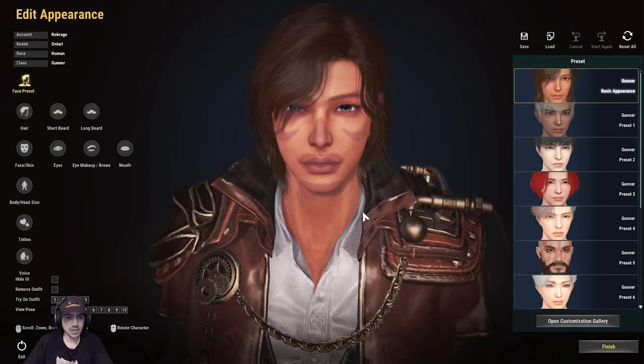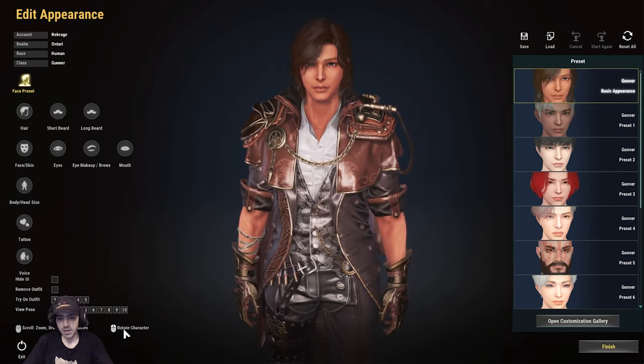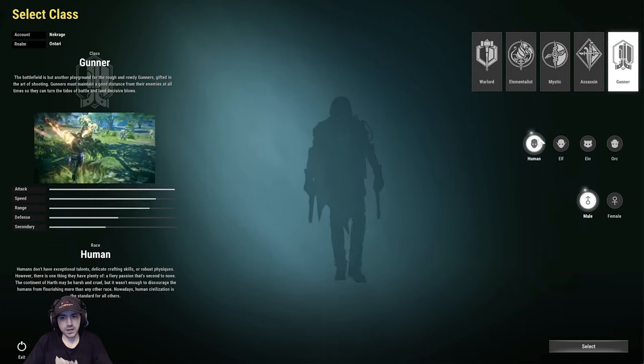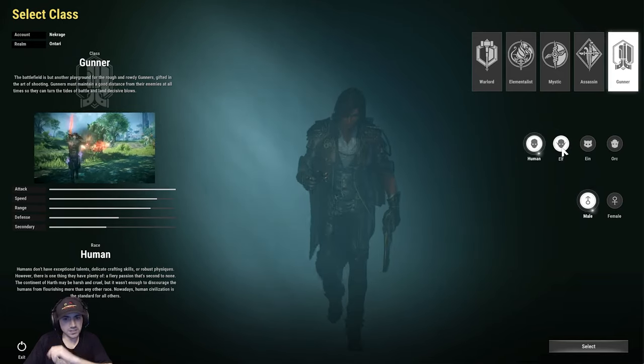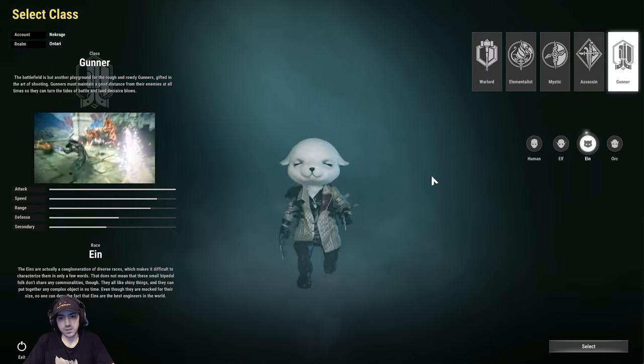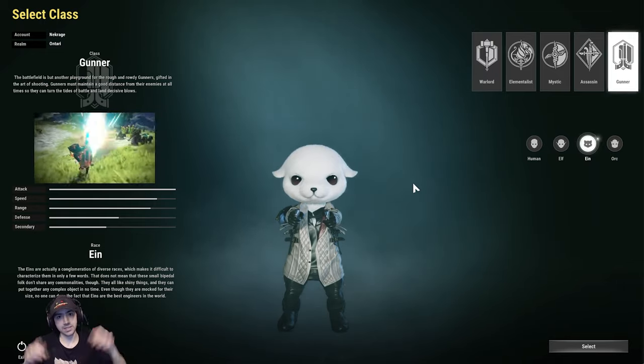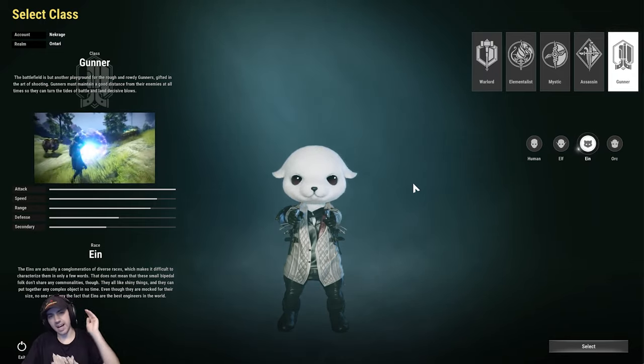I'm going to make a character and show you what character customization looks like. Let me show you the races first. You have your human, you have your elves, you have the Ain — the manliest race the world has ever seen.